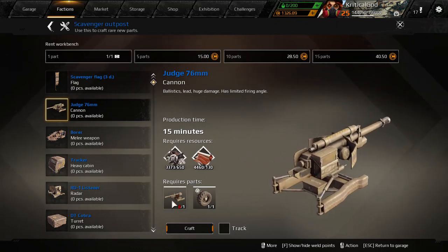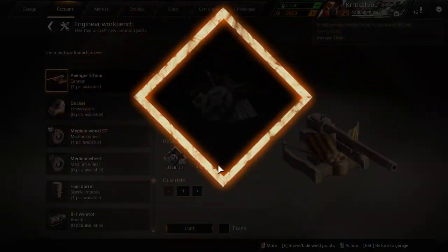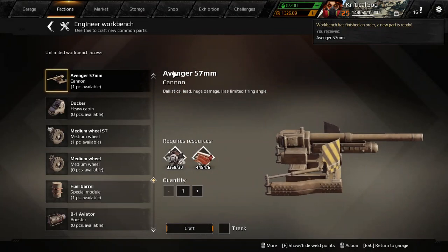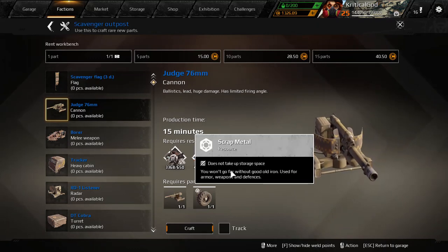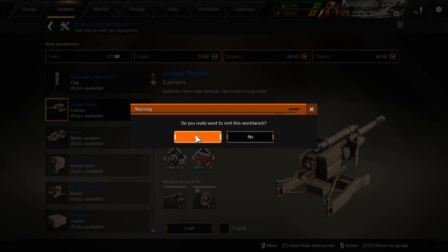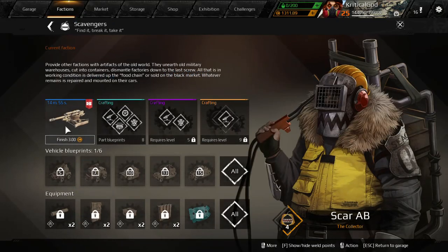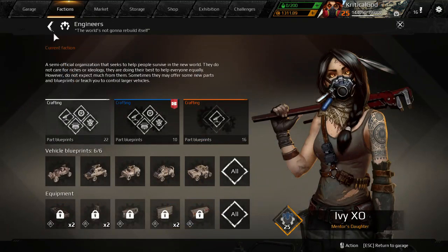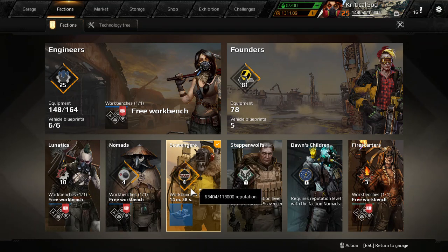I always want to make the maximum amount of income, so I'm just going to craft it because it's cheap and every coin counts. It's going to take about 15 minutes, it's only going to cost this much, I have plenty of materials, got all the required parts, and I'm going to purchase five parts — and now it's building. Once it's done building I'll sell it for about 38 or 39 coins, depending on the market, and that's how I build myself up in the game.